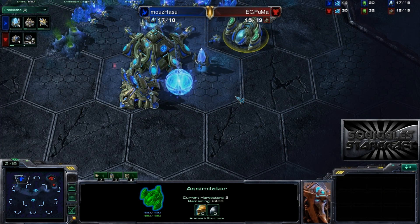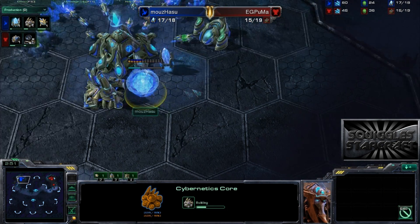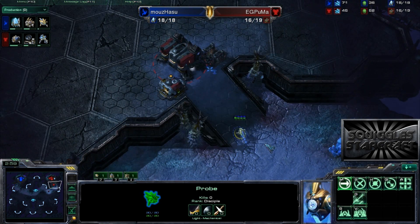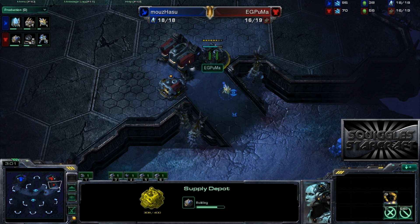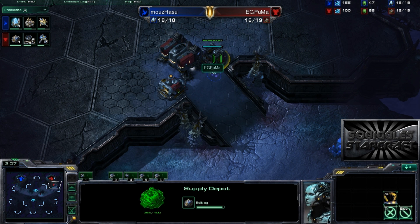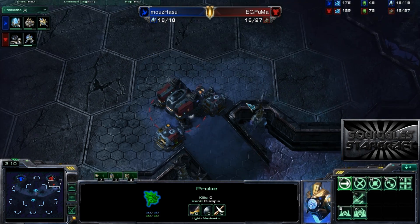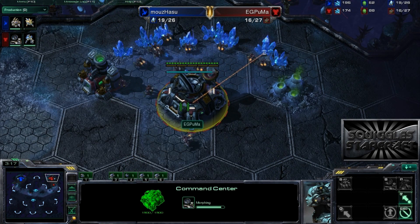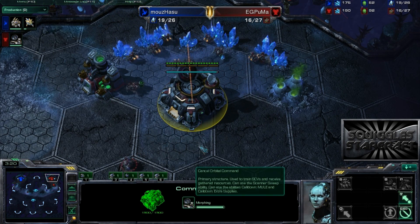Looks like Hazu is going to be doing everything pretty standard, getting a Cybercore. He does have one gas right now, and sending out that scouting probe who is going to meet the SCV as he leaves Puma's base. Puma did get that supply depot down well in advance, so there's going to be no information at all that Hazu is going to see, except that there is in fact a barracks.